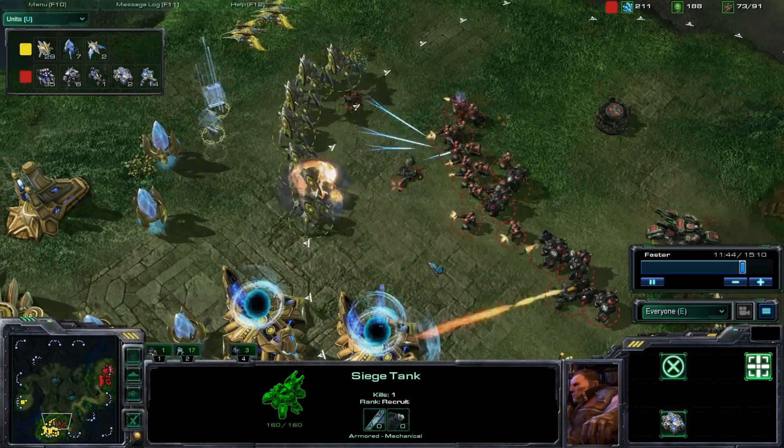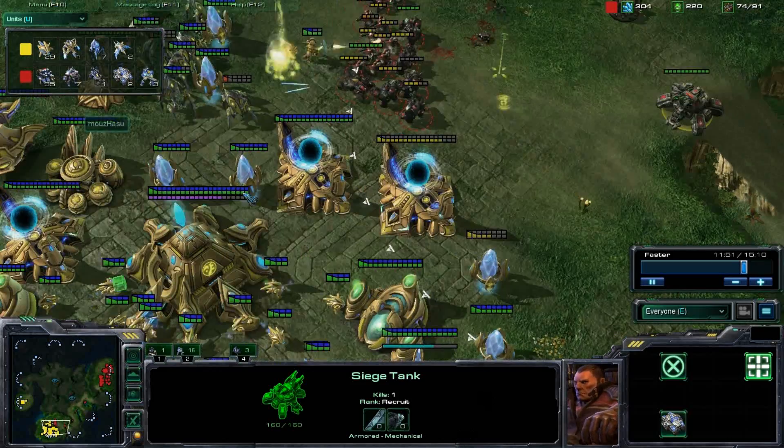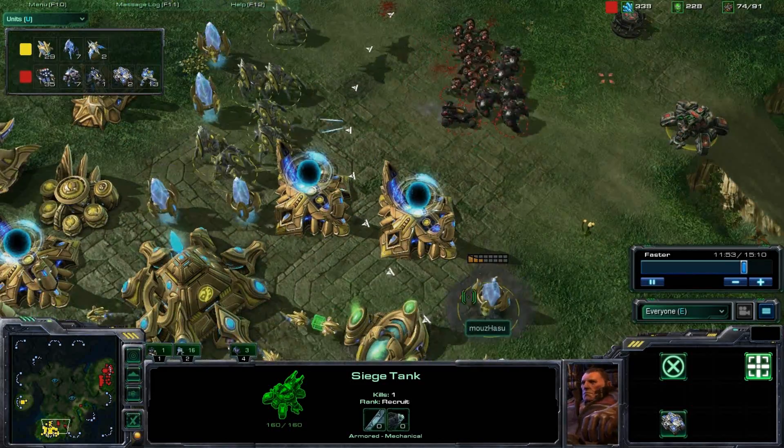One Zealot does go down, two Zealots, and the Stalker's taking so much damage, especially from this tank. Now hacking away at this critical pylon — take that back, not very critical.